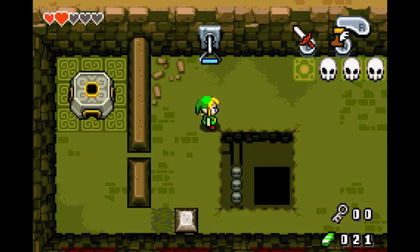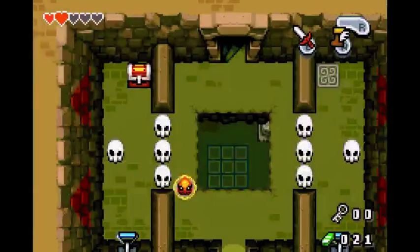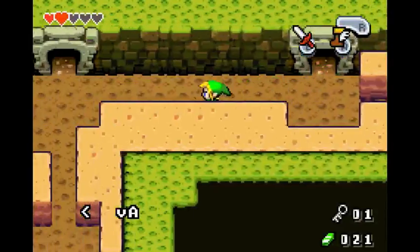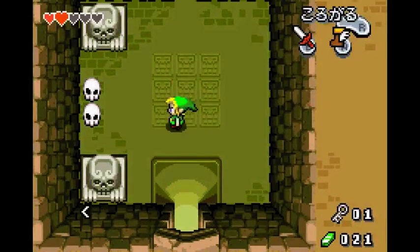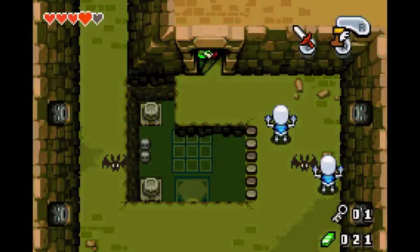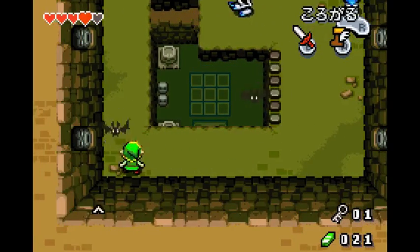Key drops, Ezlo talks to you, fall down, roll. Now you're going to hold right, use the boots, and you're going to skip this door and use this one. If you need hearts, two hearts right here — one, two. Go up these stairs. Roll, roll, use the boots again.